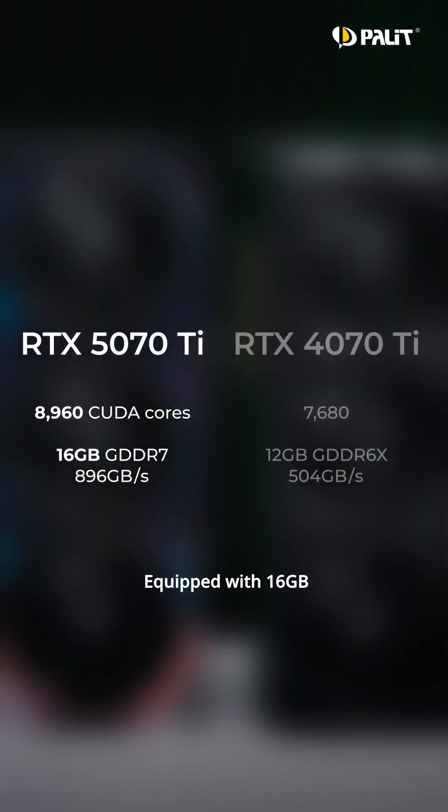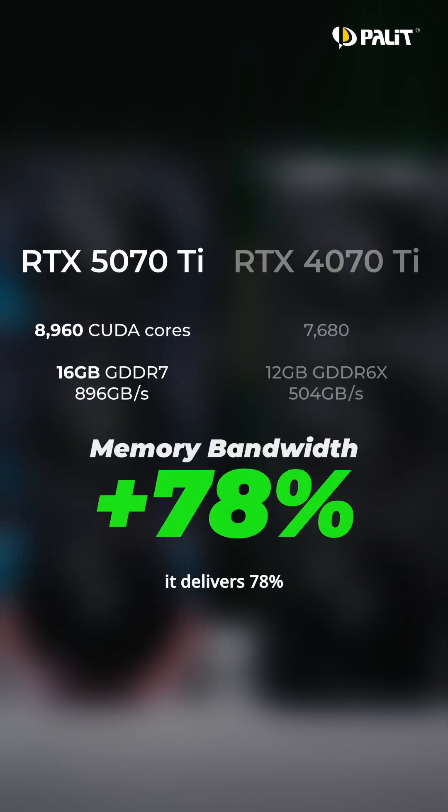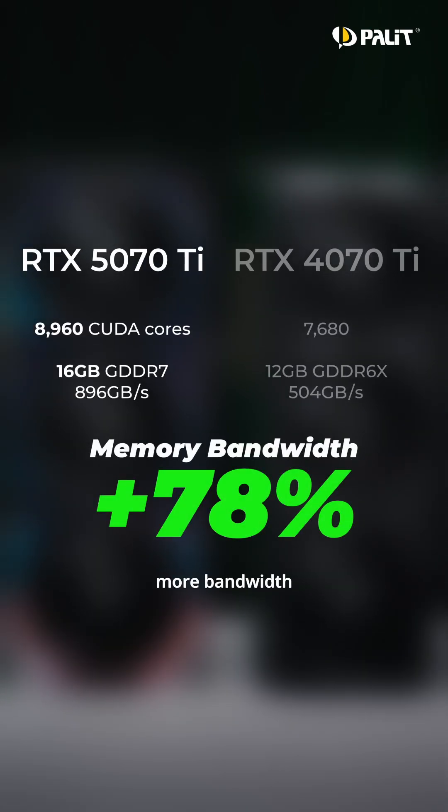Equipped with 16GB of GDDR7 memory, it delivers 78% more bandwidth than the previous generation.